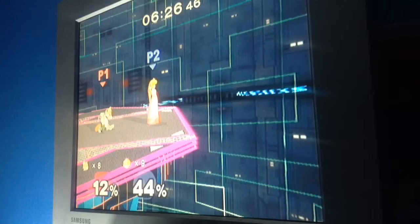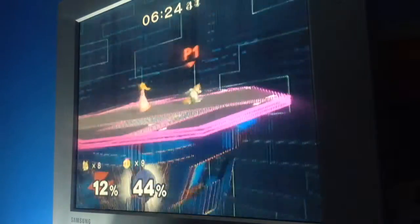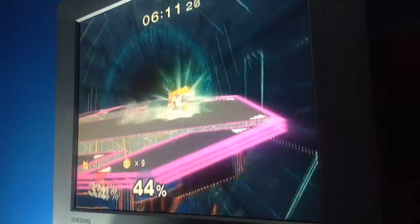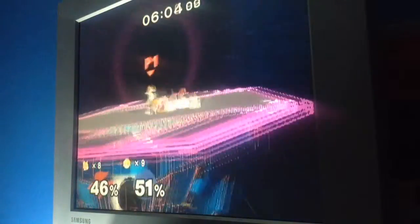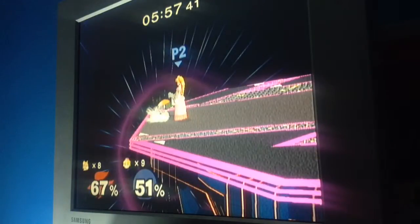Some moves cannot be crouch canceled past 30%, but some moves can be crouch canceled until 60%. For example, you can crouch cancel Peach's running attack at very low percentages. However, once you take a lot of damage — around 54% — you can no longer crouch cancel it and will go flying up at around 50%. It's about knowing exactly when to crouch cancel and what your character's limits are, because if you misjudge and try to crouch cancel a dash attack but fail, you get hit by a Peach fair and you're dead.